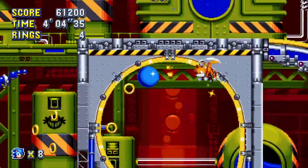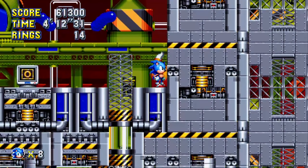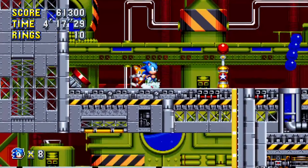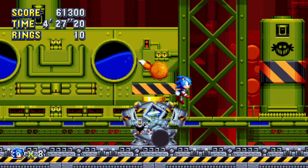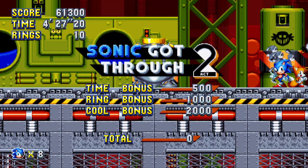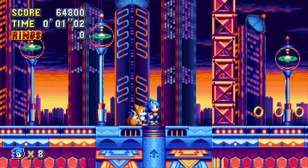Nintendo also rebranded their Famicom system for the North American market as the NES, or Nintendo Entertainment System. Both Sega and Nintendo spent around $15 million to promote their consoles in North America, advertising the Master System with more accurate controls, more detailed graphics, and more levels of play. In 1990, Sega released the Master System 2, a cheaper and smaller model in North America and Europe. While Nintendo dominated the American market, Sega was successful in Europe, but overall Sega turned out to be no match for Nintendo.